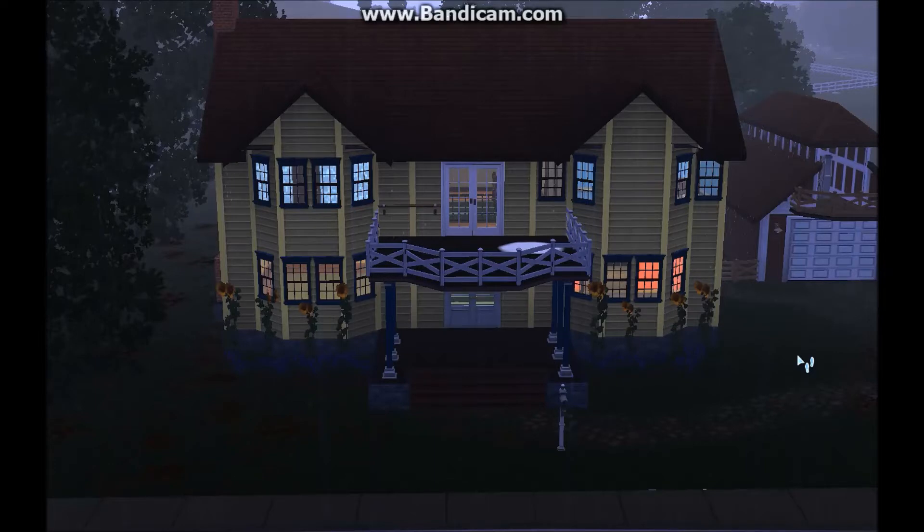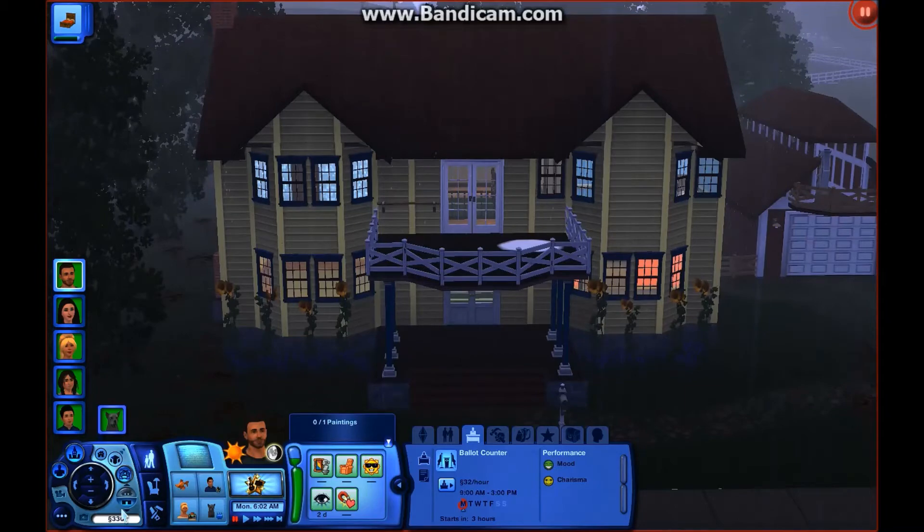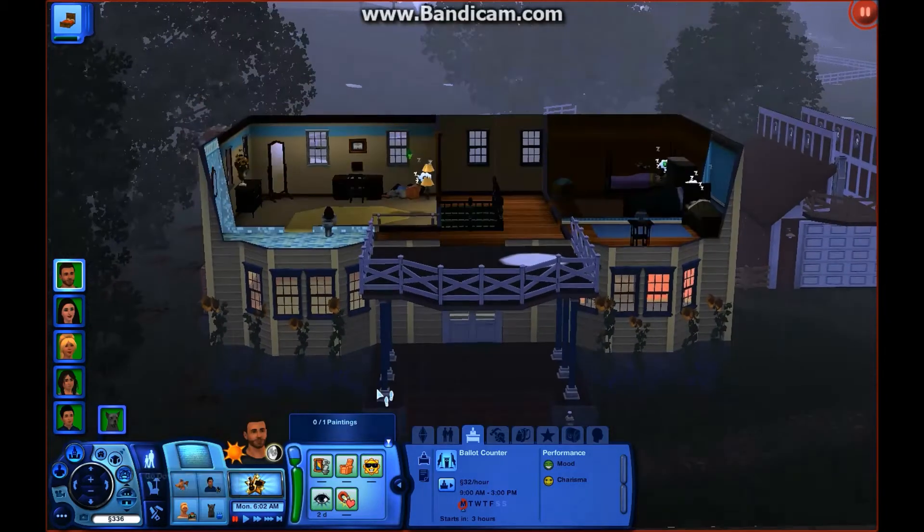This is the Moore household, and I'm going to show you their house first. As you can see, we have the couple, and then we have two girls, one boy, and a dog. So I'm going to get to each of them, but first I'm going to show you the house, so let's start downstairs.